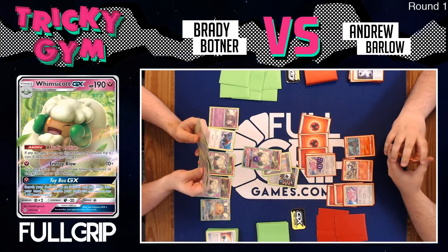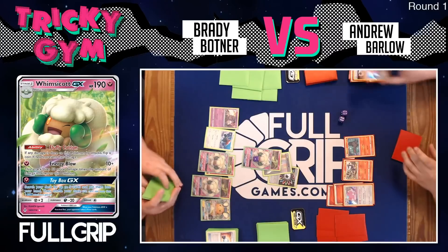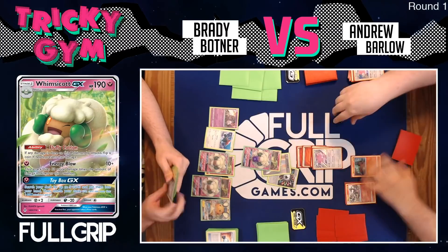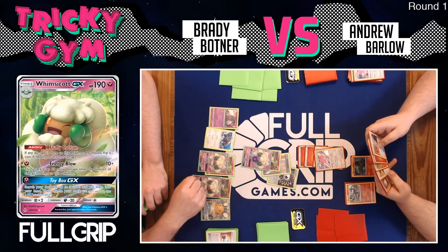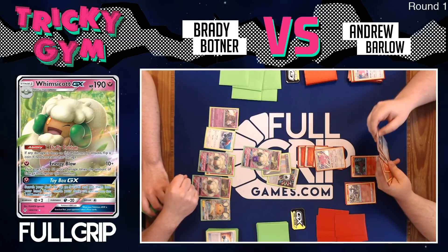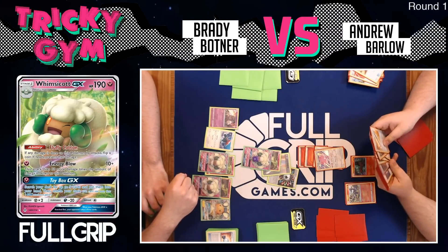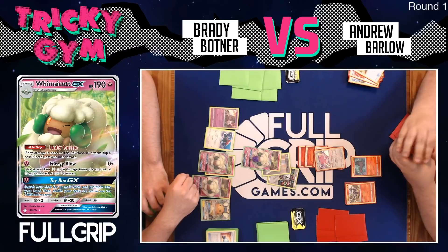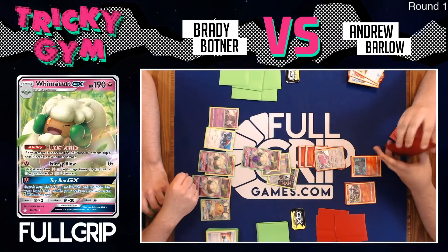Brady now has three Whimsicotts in play, and without playing any supporter card, he uses Fluffy Cotton to block and takes out Barlow's main attacker. Both players are now tied at five prizes. Barlow looks for a second Triple Acceleration Energy to boost Blissey's damage again, but he has to be pretty concerned that Brady can mow through these Blisseys. If Brady keeps flipping heads, it's going to be a bad time for Barlow.